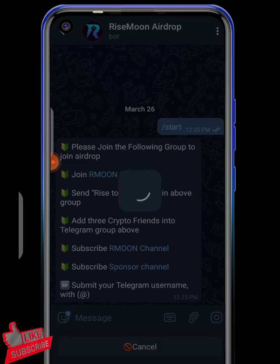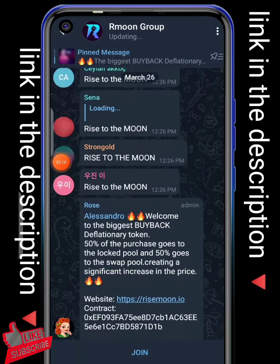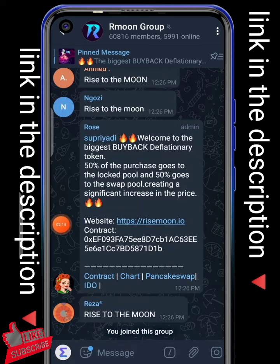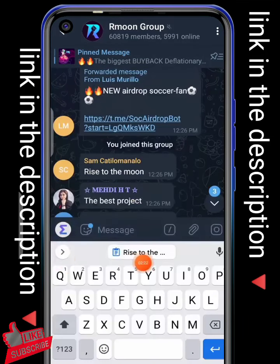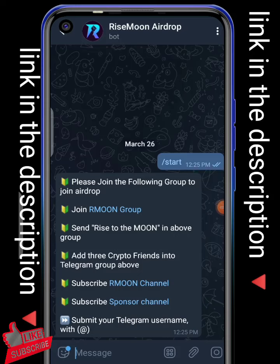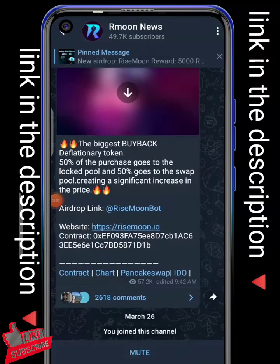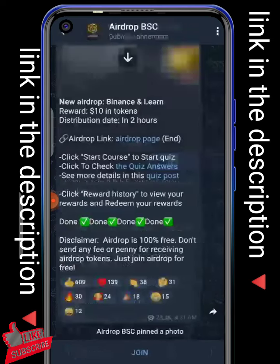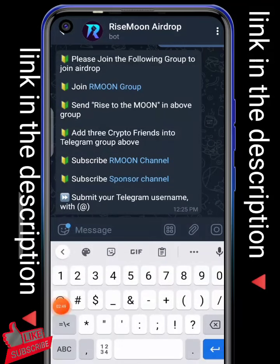I'm about to go to the group — I've already copied the text. Sorry for the network difficulty. As you can see, here is the group. Hit and join the group, and don't forget to write and send the Rizemon text. After that, get back and subscribe to the Rizemon channel — smash the join button and also join the sponsor Telegram channel.